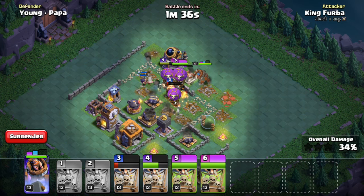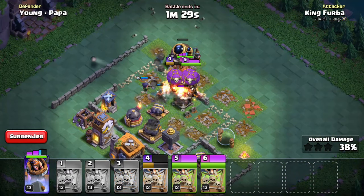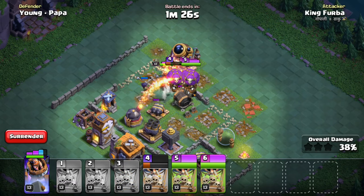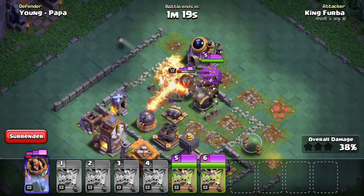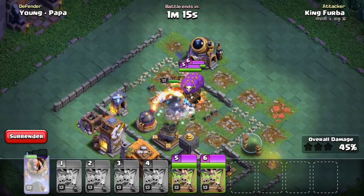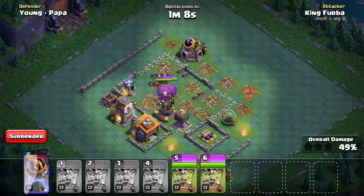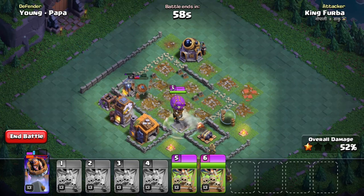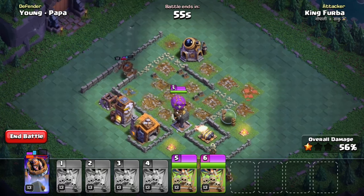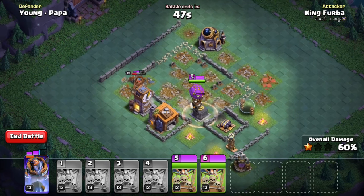There is a crosser — go this side, go this side! This little guy is making us trouble. Roaster! We survive with two loons and battle machine, and the loon gets its ability. I think we have to use the ability of the loon to finish this base in time.